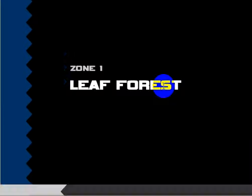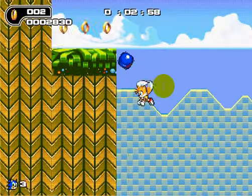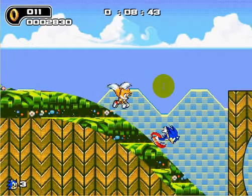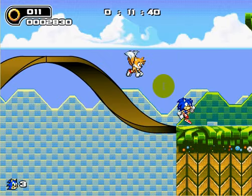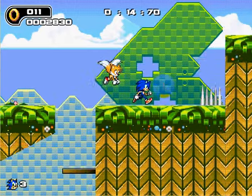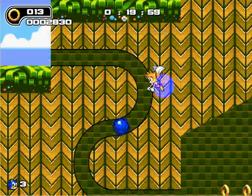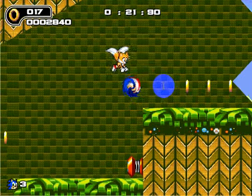I'm going to pick Sonic and use the level select to start off on this level. As you can see, Sonic runs a different way — kind of like how he runs in Sonic Generations or something. Basically the only difference is that Tails is following.